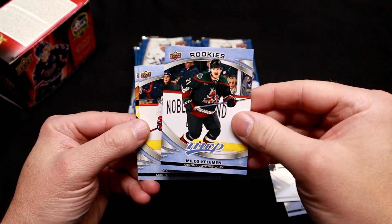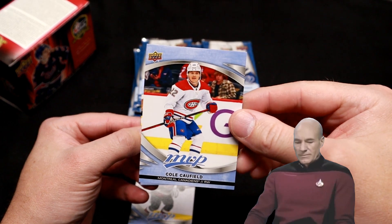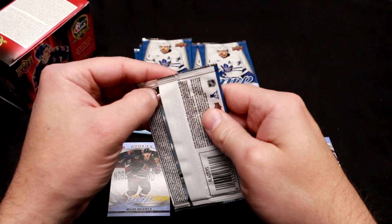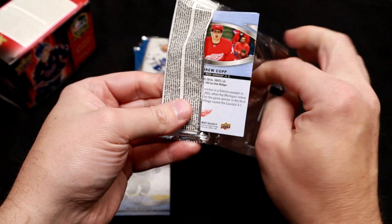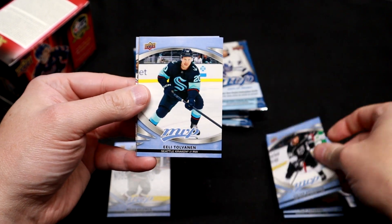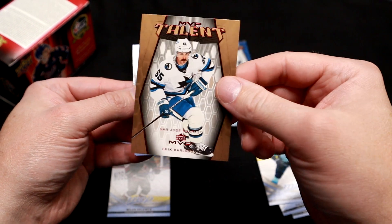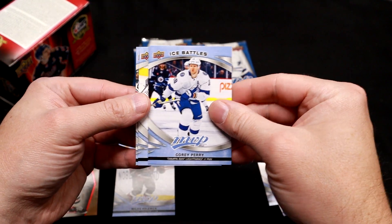There's one of the rookie hits. And look at this — I'm still pulling Montreal Canadiens. Cole Caulfield. I wonder if that's going to find its way into your hands. Autographs aren't MVP's big thing, but you can pull them in here. We've got an MVP Talent of Eric Carlson — not a bad looking card. We'll put that in our hit pile.